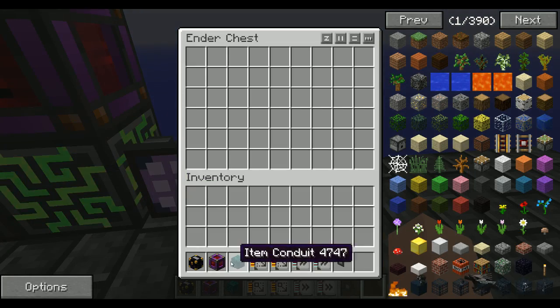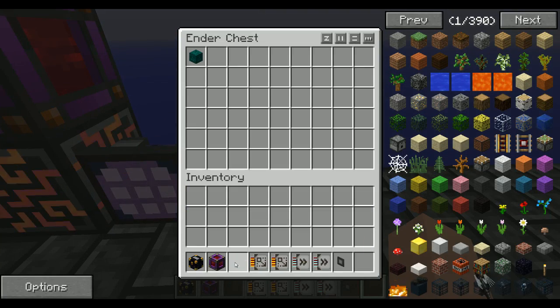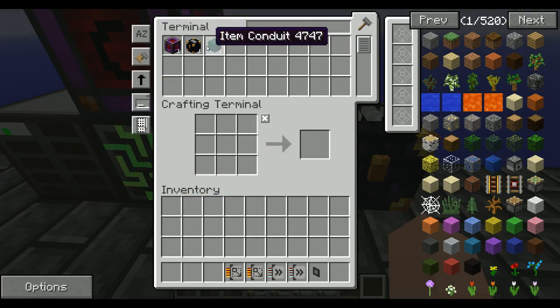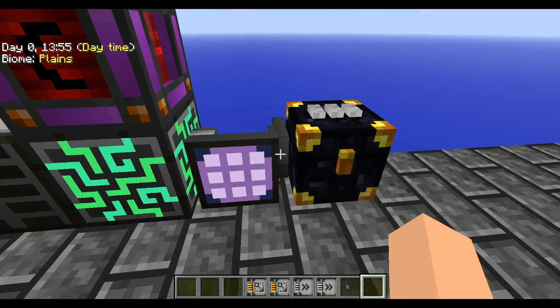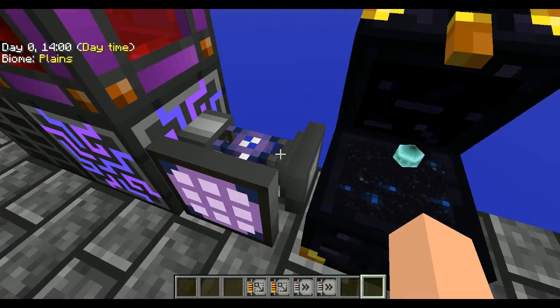Right now it'll take everything it has. Our ME system is empty so we can just toss that in there and it'll pull them right into the ME system. Now if you notice that was a bit slow, so if you want to improve the rate at which it pulls items out of this chest,